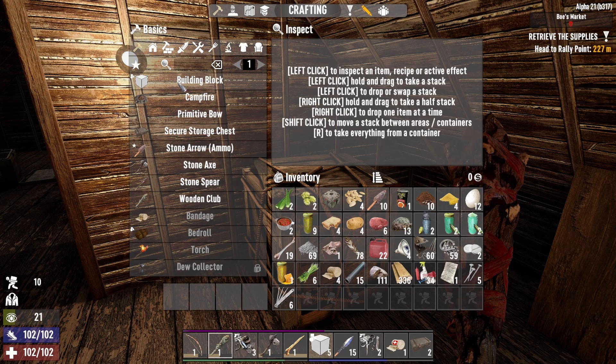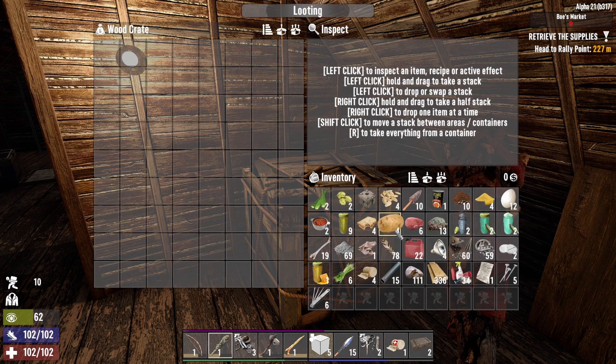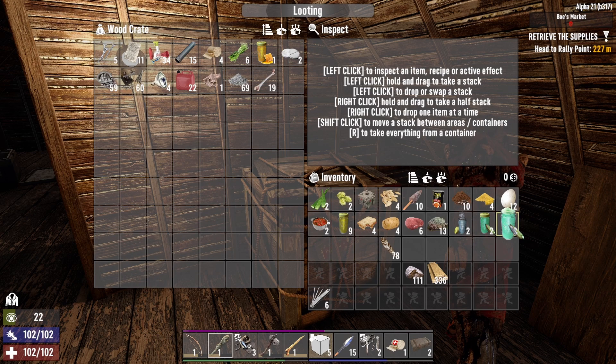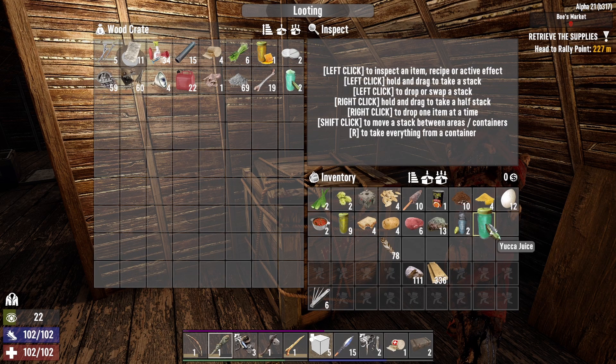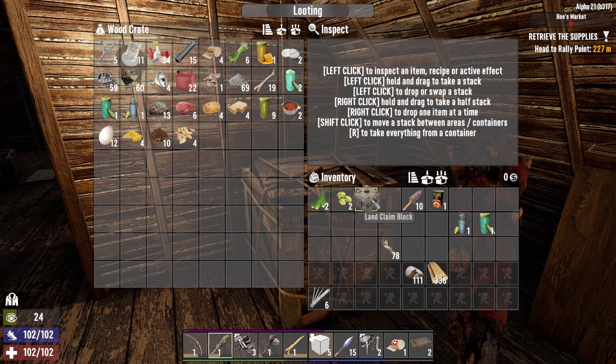We've got a mission to do in just a very short time. Can we make a weapon? No. Okay, just dump all this stuff then. We've got some good food actually — yeah, we're very thirsty. We'll have one of these things on the way out. Nine murky water — we really need to find a cooking pot. That's probably our number one priority.